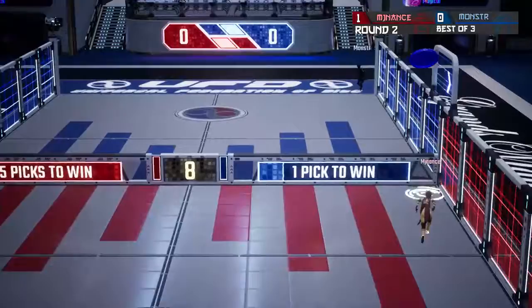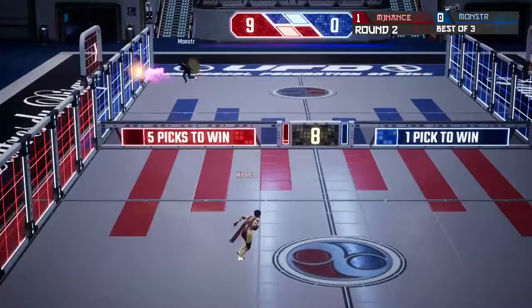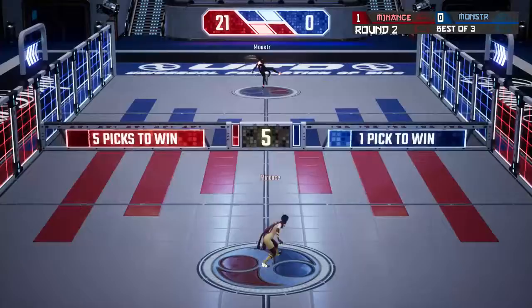These players are putting on a clinic. Front lob from Monster, MJ Nance throws a wall ride — a very wide wall ride that didn't hit the wall — and catches for nine points. One hop from Monster, hard hop from MJ Nance. Both players exchanging wall rides, but MJ Nance is catching for points: 21 to nothing to start Set 3.